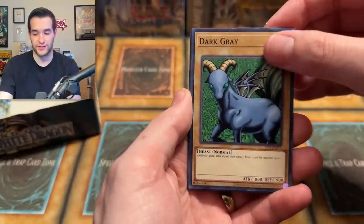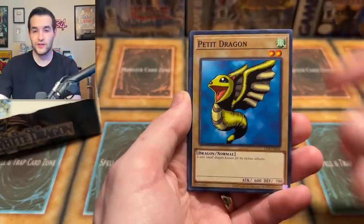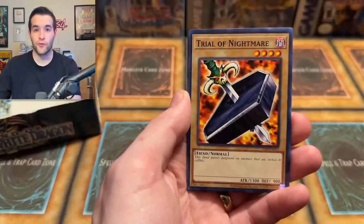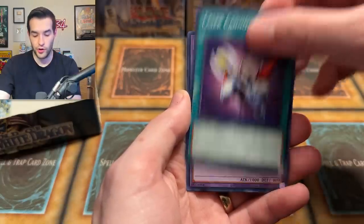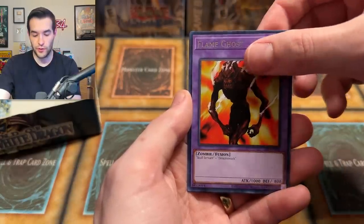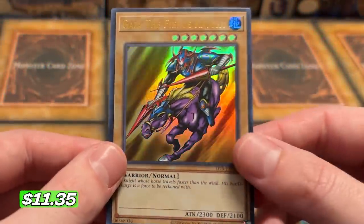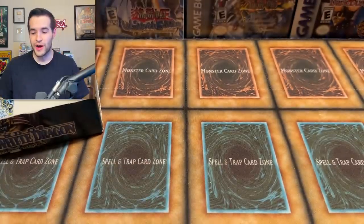Actually it was Secret and Ultra for Metal Raiders, so it's a little bit worse. Dark Gray, Flame Manipulator, Petite Dragon, Lagoon, Enchanting Mermaid, Trial of Nightmare — formerly known as Trial of Hell — Tyone, Laser Cannon Armor, Flame Ghost. And did we pull a foil here? Gaia the Fierce Knight — Ultra Rare! Another pull. That's three foils in the first half, two of them being Ultra Rares.